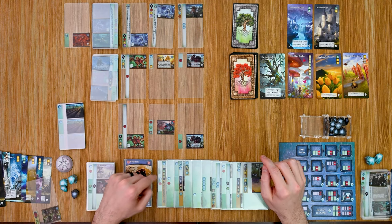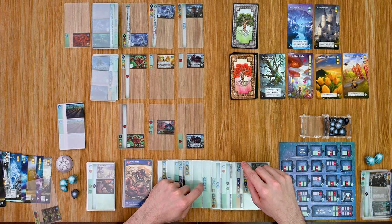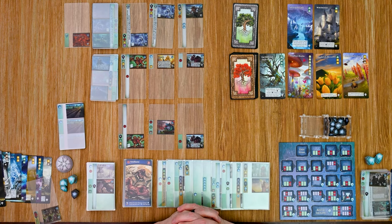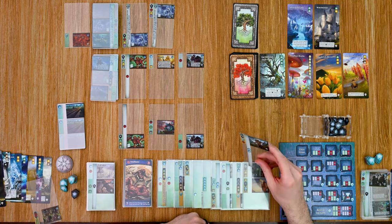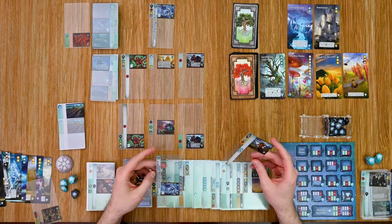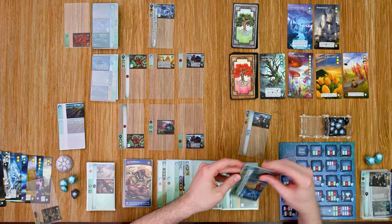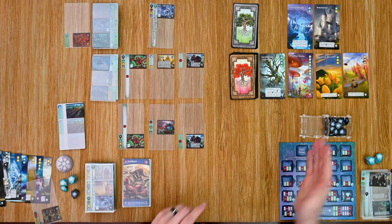Final round purchasing: I have seventeen purchasing power but still can't reach that expensive card I've been eyeing. I pick up two more cards for their victory points. Sleeving them in to the appropriate slots — it won't matter much now. That triggers the end of the game as we are out of victory points. Time to tally up the scores.